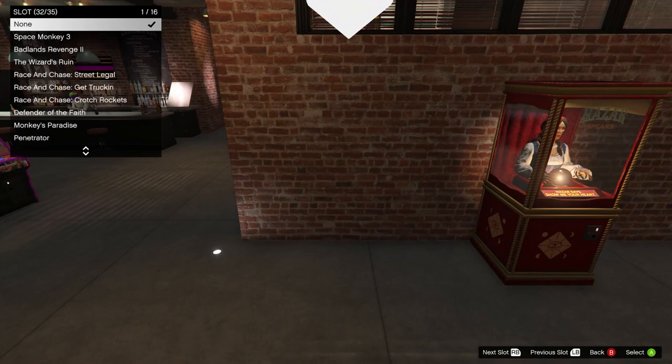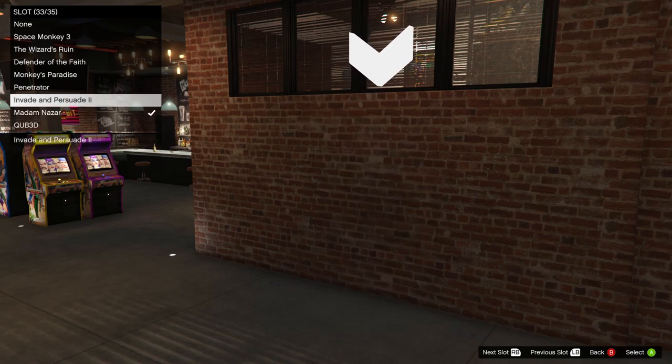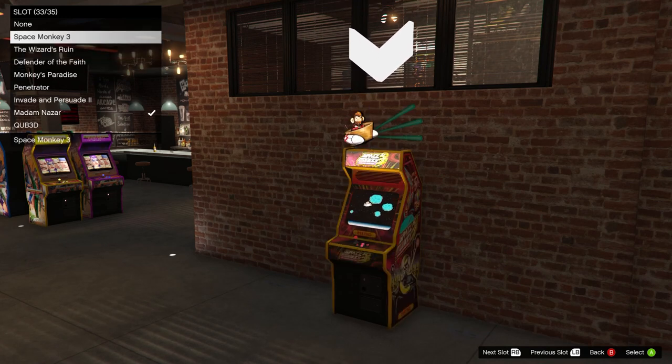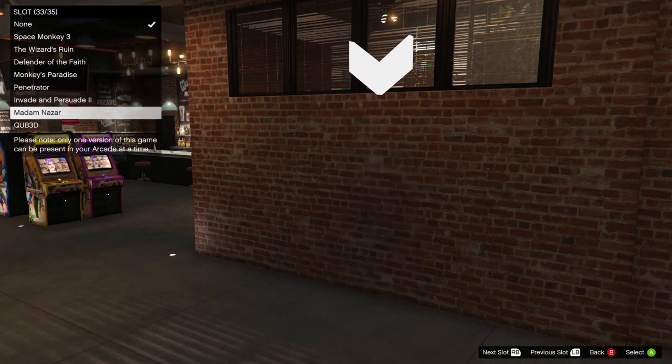If you decide you don't want one of the arcade games in the arcade anymore, you can't sell it back to Pixel Emporium. Once you buy it, you own it, and that's it. However, you can essentially remove it by going to that game's slot and choosing None to go in its place, like this. You still own it, but it's not taking up space in your arcade, and that game as well as this empty slot are no longer earning you any money.